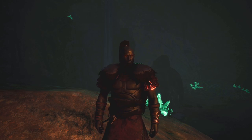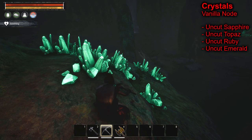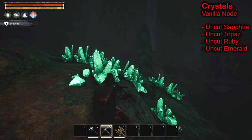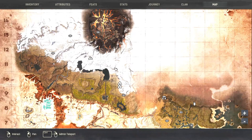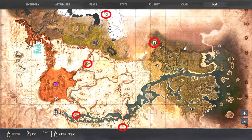The first one we're going to go through is crystals - crystals are a vanilla resource. There are plenty of maps out there that show where crystals are; there are a bunch of different caves throughout the map. You can just look up where to get crystal in Conan Exiles - there are plenty of them. I'll circle just a couple on the map, maybe two or three.